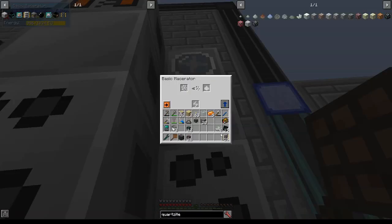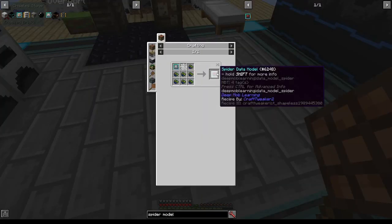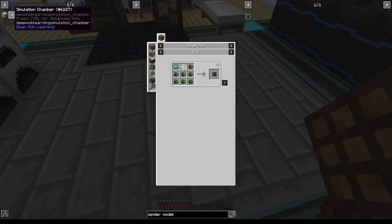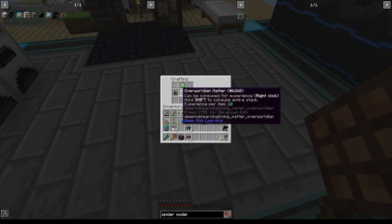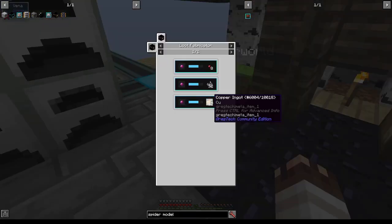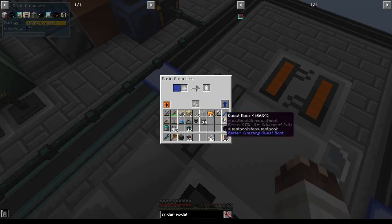Now let's make some quartzite ore, macerate the quartzite, and electrolyze the quartzite into black quartz very, very slowly. I'm going to want a spider data model to get more string, because for the simulation chamber I would need 32 pulsating mesh altogether. To get the cobwebs, we can put string, slimeball, and two overworldian matter together. Pristine spider matter also makes copper, which we'll need later.